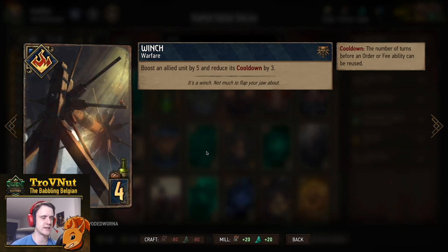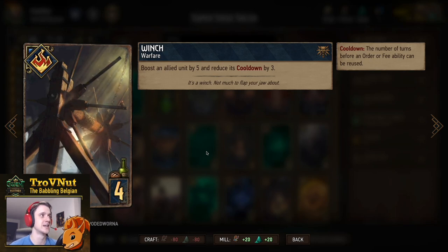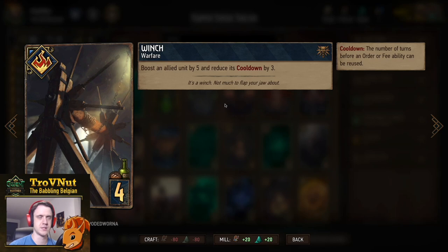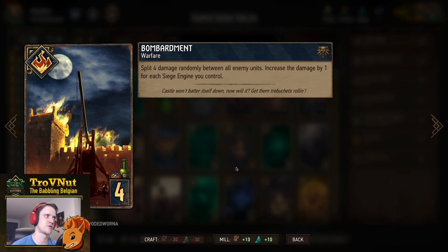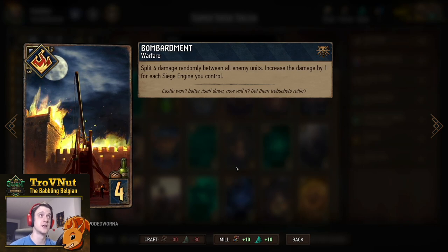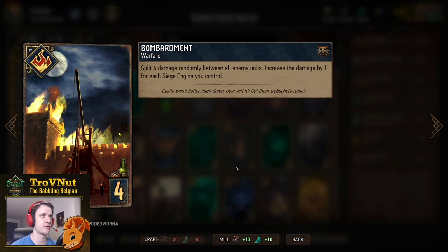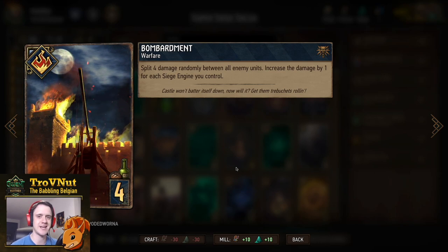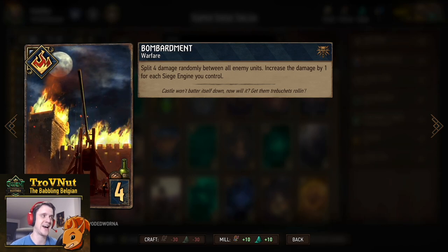Then we have a double Winch. The Winch is a warfare card that boosts an allied unit by five points and reduces its cooldown by three. For most cards in this deck, aside from our best card, this will basically reset the cooldown immediately. Then we have Bombardment — we have two of those. It's a warfare card where you split four damage randomly between all enemy units, and you increase the damage by one for every siege engine you control. So if you have four siege engines on the board, you dish out eight damage randomly.